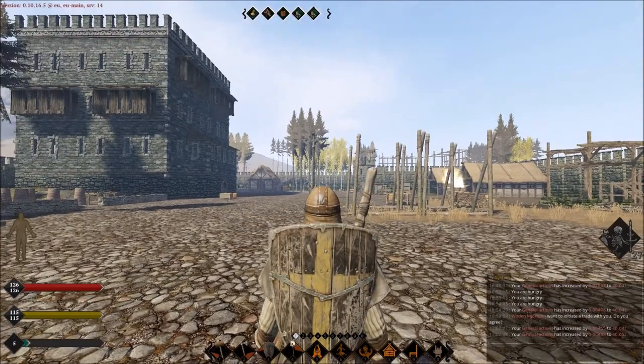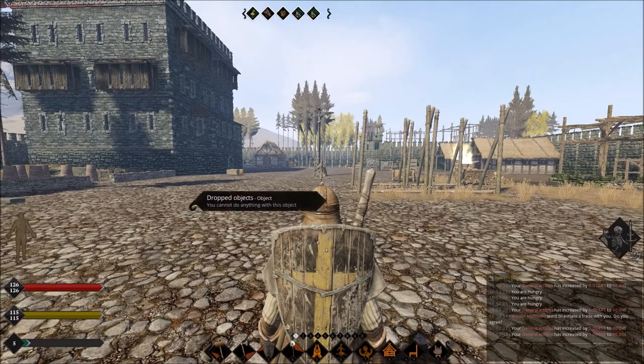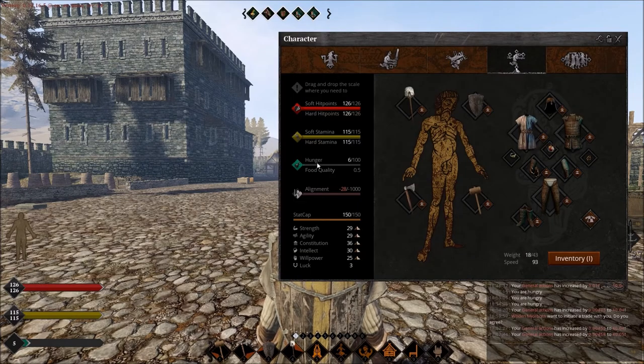Hey guys, this is Frosty here with another video. In this video I will be explaining how to use high quality food. First thing is first: make sure your hunger bar is as low as possible. As you can see, my hunger is 6.